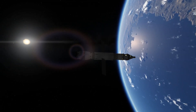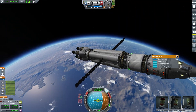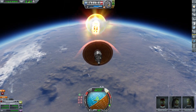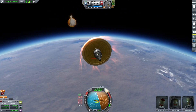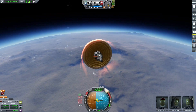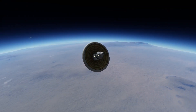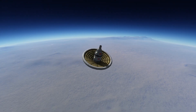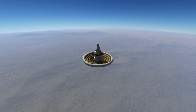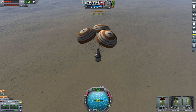Here we are approaching Kerbin again. We can use the last bit of fuel — those 40 meters per second — to slow down a little bit. Here we are re-entering. I'm spinning it around like crazy because it helps reduce overheating for some reason, because it doesn't really make sense in this configuration. But we made it — entered the atmosphere. All our Kerbals are probably dead because of G-effects, but it's a game so they are all alive. Parachutes out, heat shield gone.